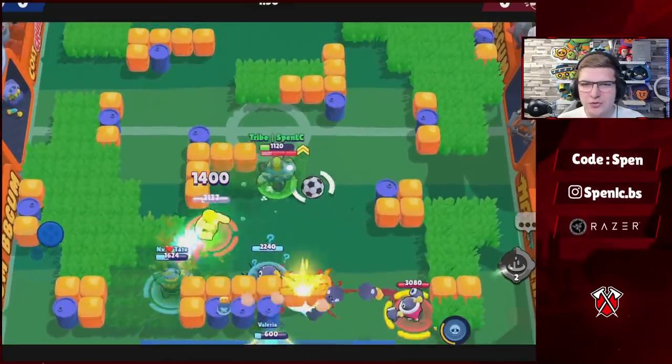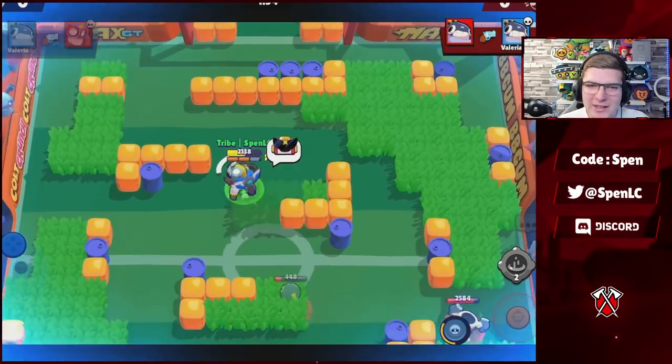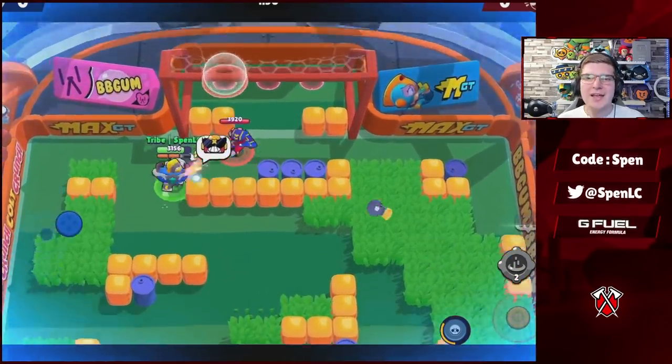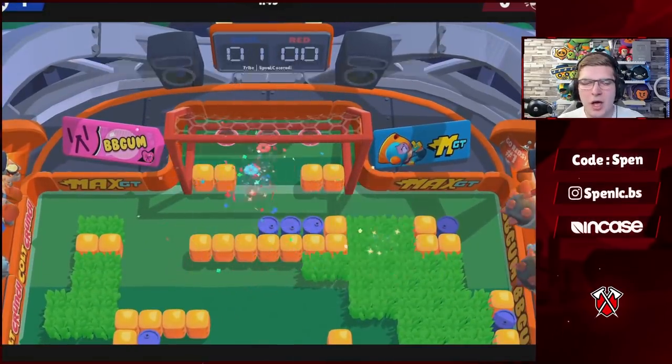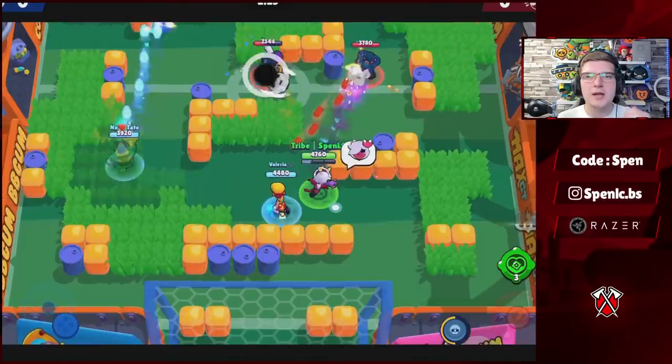Moving on to Surge — another easy build. He's really only got one gadget and it's one of the strongest in the game — it basically makes Surge who he is. I don't know if you can even get a stronger gadget than this one. For star powers, Serve Ice Cold is by far the better star power — everyone uses it. There's really only one build for Surge, very easy to understand.